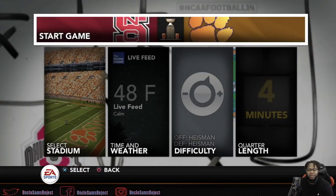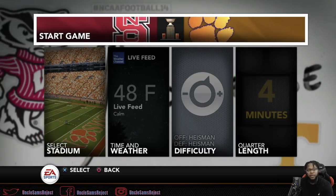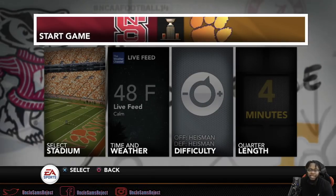So if this is your first time here with one of the sim videos, what we do is Heisman difficulty, four-minute quarter length. We play as both teams' offenses. The only way we play defense is if, say, Clemson goes up two scores and North Carolina State is struggling. I'll try to score with North Carolina State, make a stop, and get back into the ballgame. But if we can't do that, we will switch back to Clemson and put the nail in the coffin. Without further ado, let's get into it.